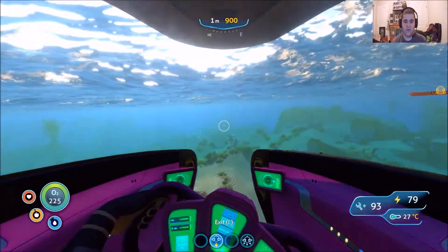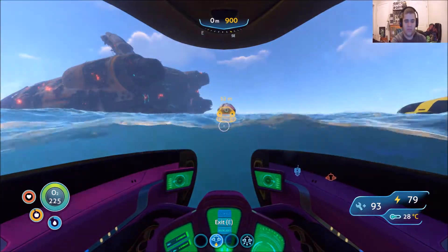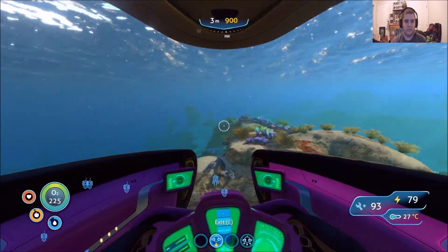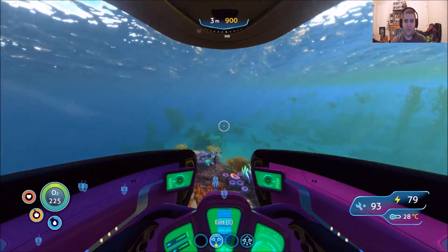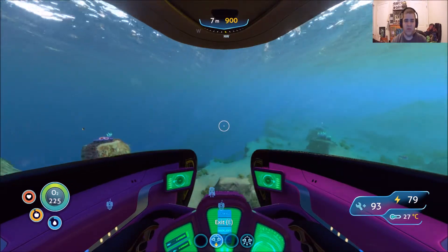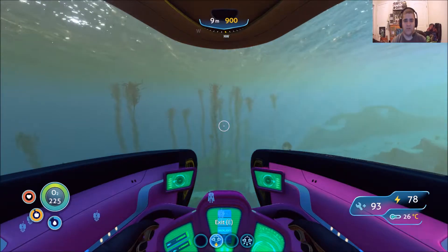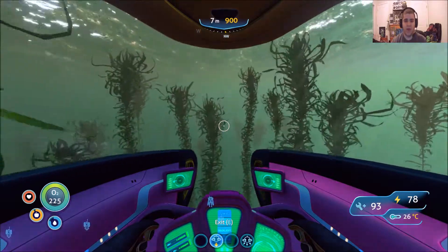If you guys don't have a compass and you want to get this fish companion, all you want to do is point from the direction of your life pod and point this way. Just turn around and head northwest. It will take a good amount of time — it's about a thousand meters away, so you're going to be swimming for a good amount of time. The reason why the Seamoth is the best is because you can get there without having trouble with your Seaglider going way too far. I'll see you guys there — it's in the Mushroom Biome.